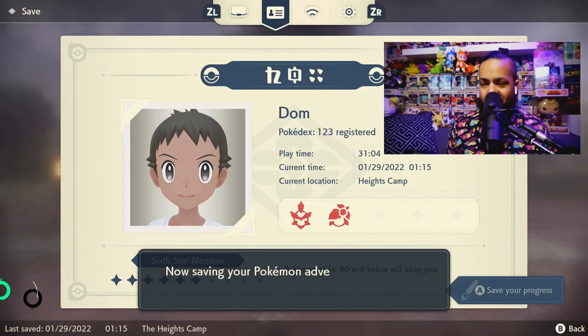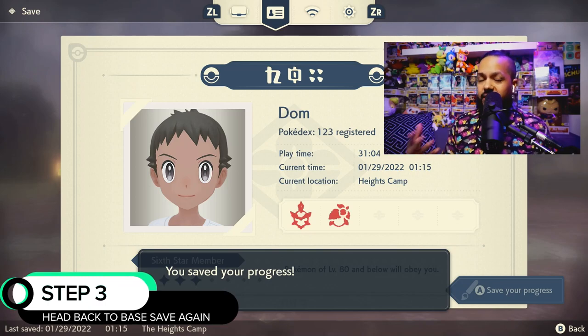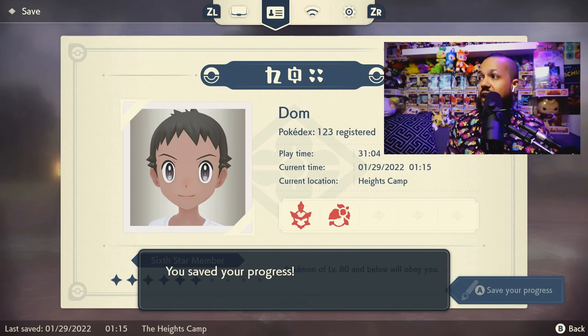So then we're going to save again. Step two is save again after you have checked the mass outbreak and noticed that there is no shiny.